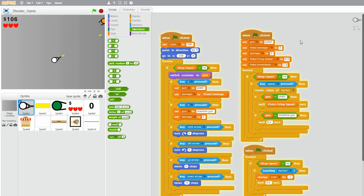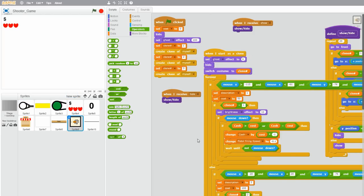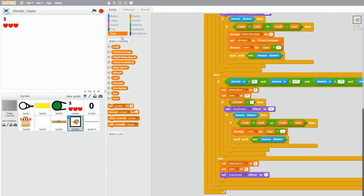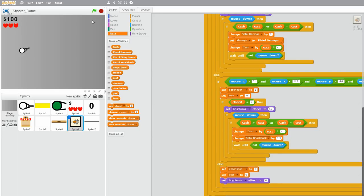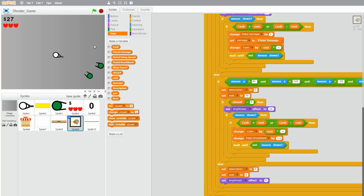So we have our knockback upgrade right here. Let's set pistol knockback back to 0, and when we click on the upgrade it sets it to 1.5. So change pistol knockback by 1.5 and drag it in. So when we start the game there is no knockback at all, but once we go to the shop and buy the upgrade the pistol knockback is now 1.5, and you can see the zombies are slightly knocked back by the pistols. Looks pretty good.